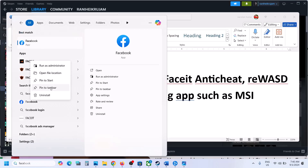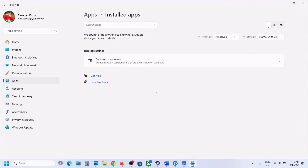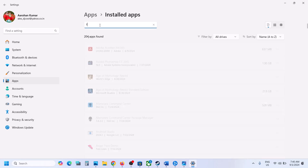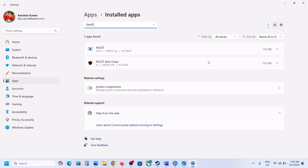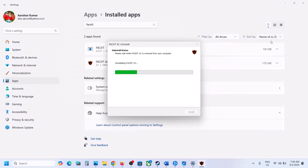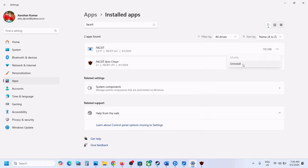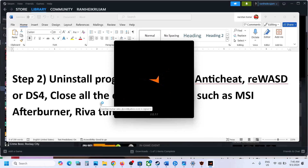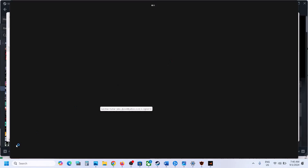You can simply right-click and then click on Uninstall and uninstall the software from your Windows. Uninstall both the software. Once uninstalled, you can restart your computer.